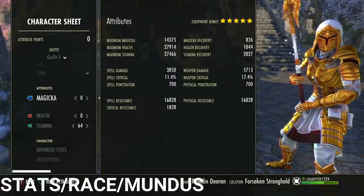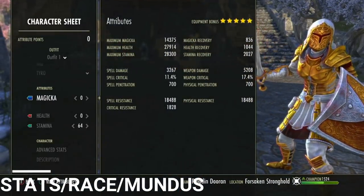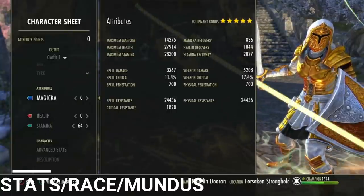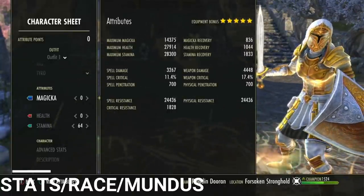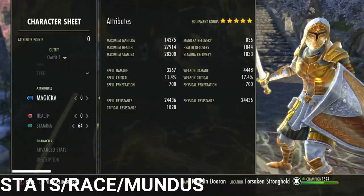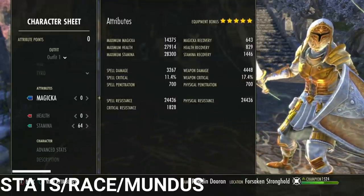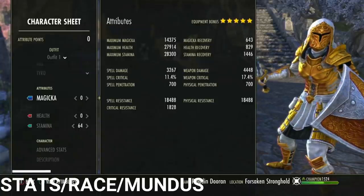We've got 28k health, 27k stamina on the back bar and 28.3k on the front bar, and 14k mag. Armor is a little humble without one of our sets propped, but it's still decent — goes up to about 24k and then 28k with procs. I have 1,800 crit resist, which in my opinion is not an important stat — I think it's pretty useless right now, so ignore it.